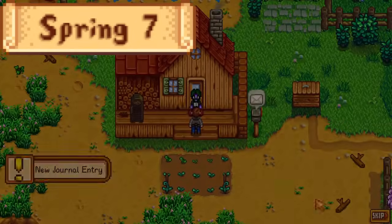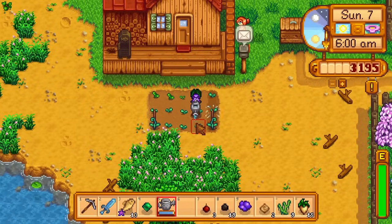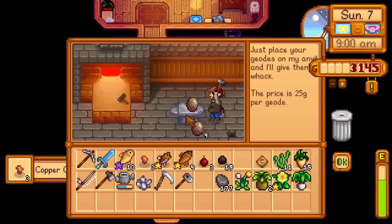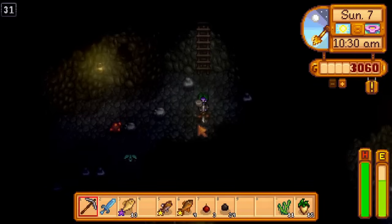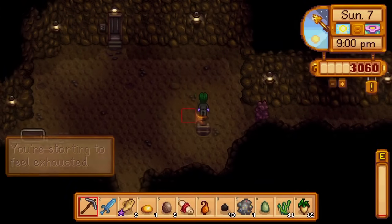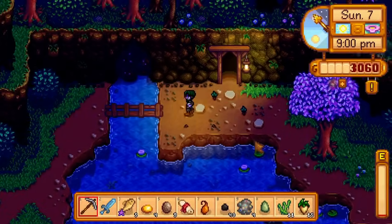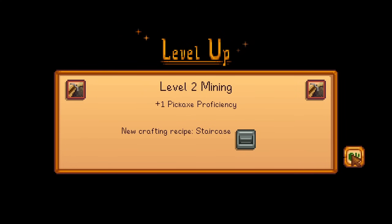Day 7 of spring. I get the furnace recipe from Clint but skip the cutscene so I don't meet him. I water the crops, submit my gems to the museum, open my geodes, give Demetrius a liked gift, and return to the mines. I go from floor 30 to floor 40, but don't go further as my luck today isn't good and the stones on the ice floors are three times tougher. I buy two spicy eels from the saloon and go to bed, getting level 2 mining overnight.